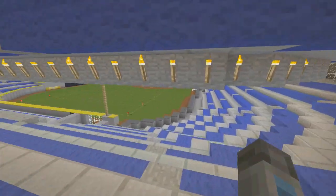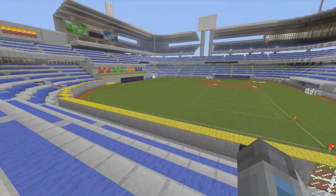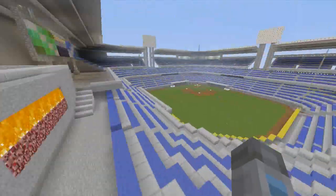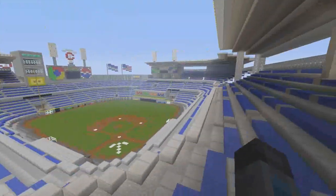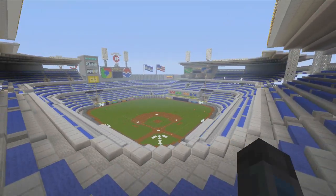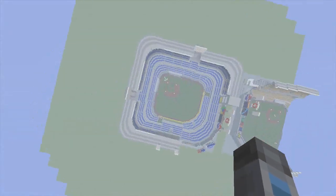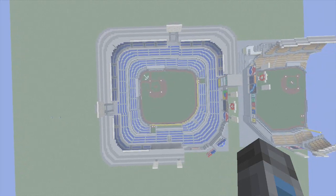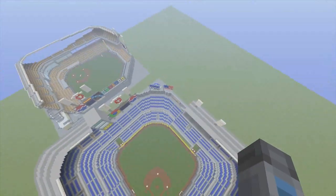It goes all the way around — pretty sick. I hope you guys are enjoying this so far; this is probably one of my best builds ever. For 500 subs I'm working on the new Vikings stadium — it's insanely complex, so go tell your friends. From up above it almost looks like a little circle — it's pretty symmetrical. Right field is a little bit smaller, which is why the wall tends to be a little bigger.